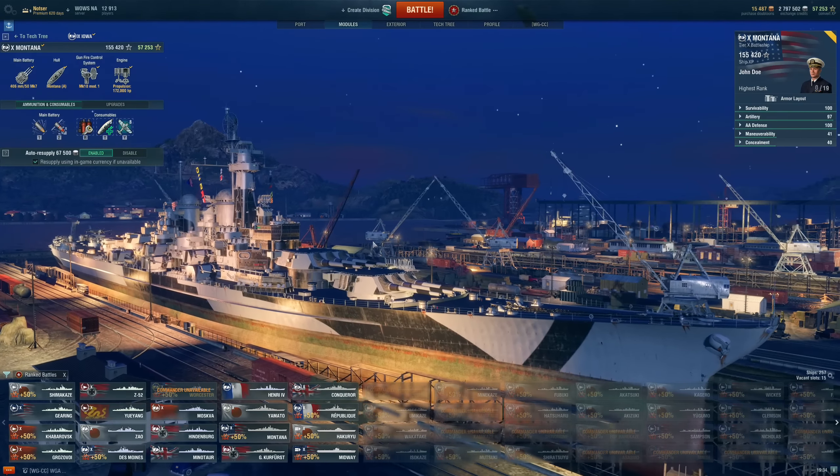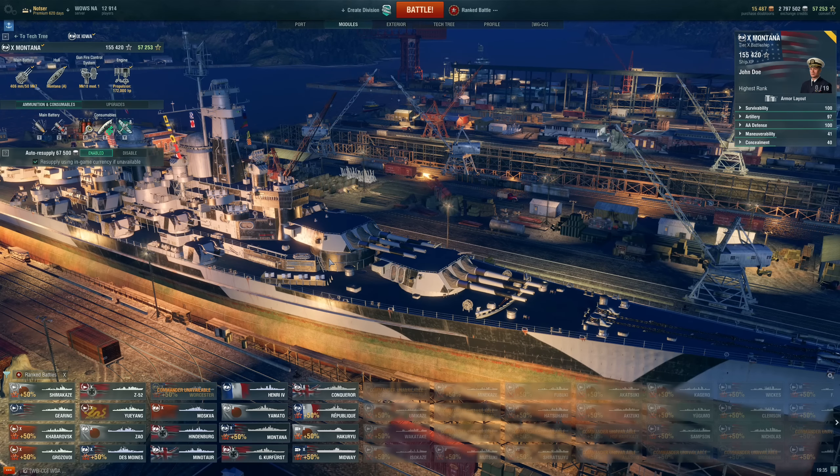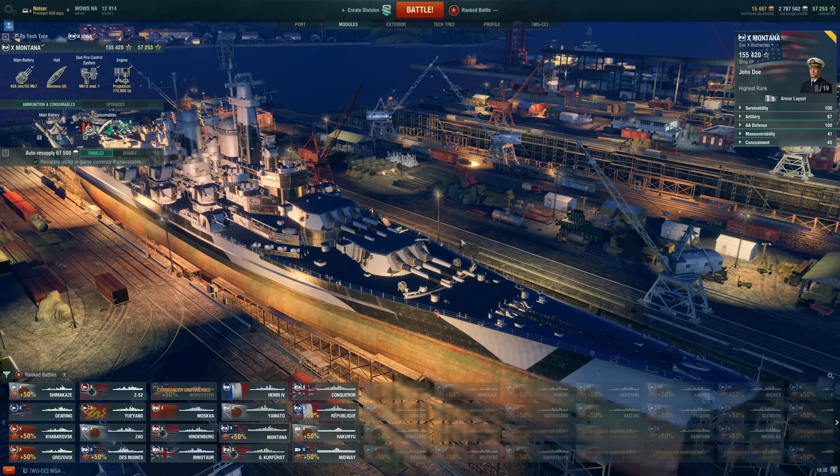The Montana — quite the opposite. This is a ship you want to pull if there's a lot of aircraft carriers in the queue. It's the best-in-class AA protection. It's got 12 406mm guns. Good turret traverse so it can engage those DDs that are trying to get in and harass you — much better than Yamato. I found a lot of success with this too. It's the go-to, probably the easiest to play, the most prevalent in competitive, and I think there's a reason for that. It just works.